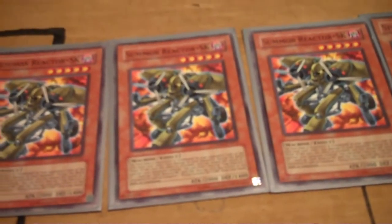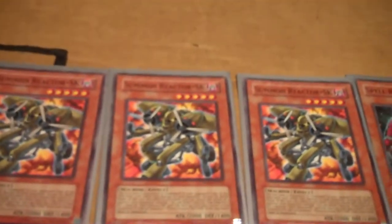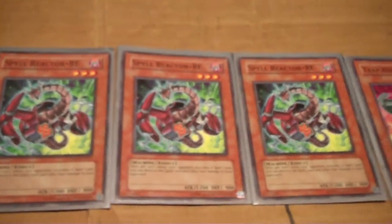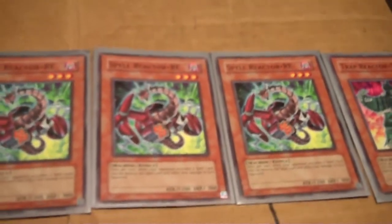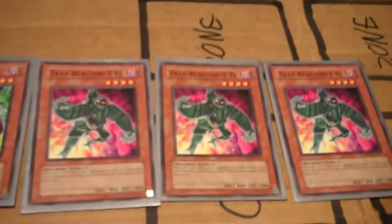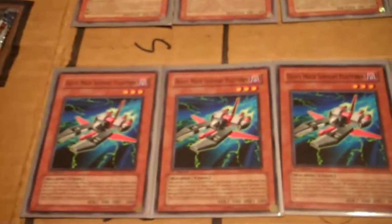Mechana Fortress is Summon Reactor, who reacts to his summon, inflicting 800 points of damage, and can stop an attack once per turn. Spell Reactor destroys a Spell card and inflicts 800 points of damage. Trap Reactor destroys a trap card and inflicts 800 points of damage. So, it's fun. Rounding out the dark, machine-type monsters is Heavy Mech Support Platform.